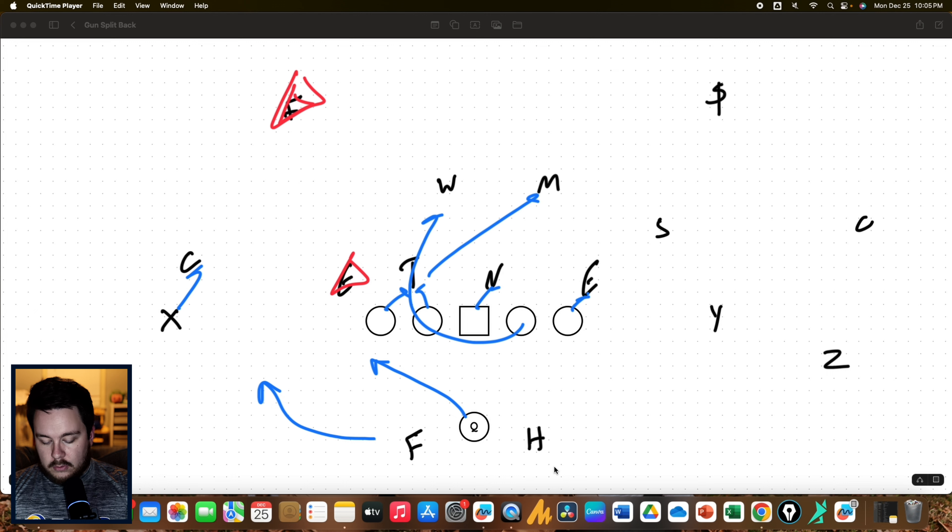I like the triple option version where the quarterback is also a running threat. The F is keeping a pitch relationship with the quarterback, who is running straight at the defensive end. We have to make the defensive end make a decision: is he going to play the quarterback, or is he going to play the running back who's kind of hiding behind this pulling guard?